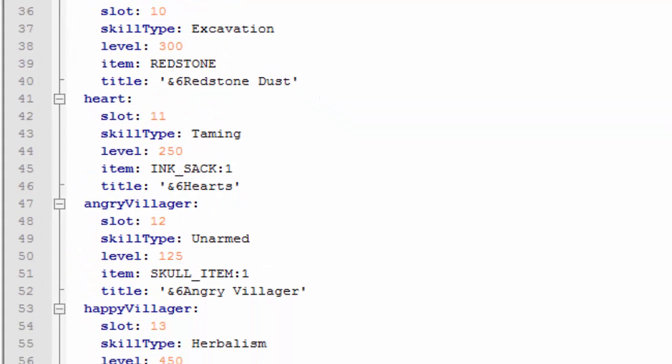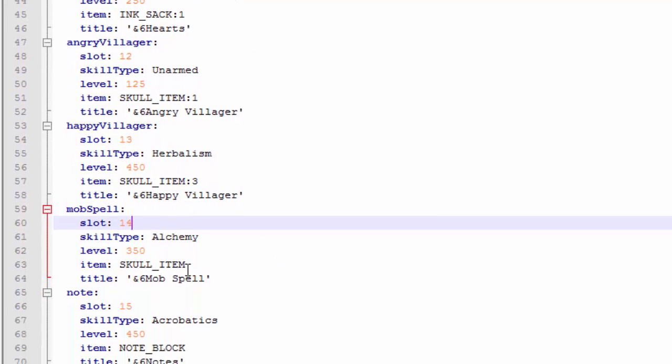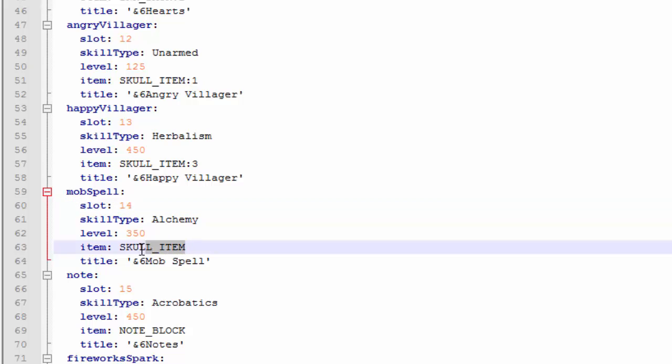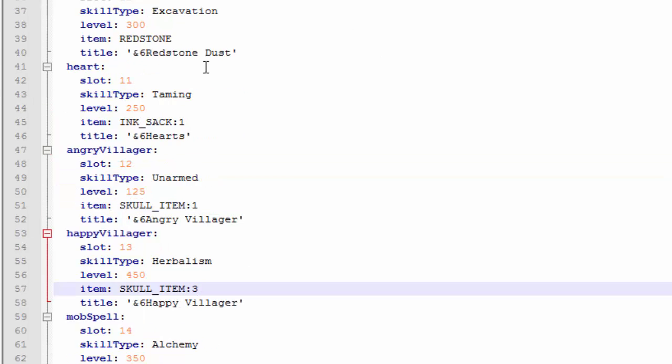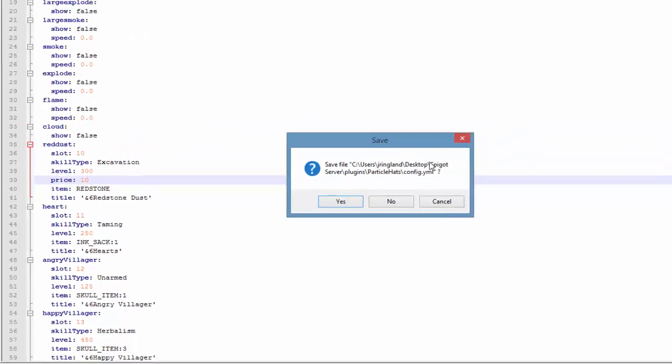In the config you can change the slot number where the particle is located, change the name, change the item that represents it, and change the skill type and level — that has to do with MCMMO. If you want one of them to cost money, just add a new line, type 'price:', then enter the amount you want to charge. I'm going to type 10 — a pretty cheap price for Red Dust. Then I'll save and reload on my server.